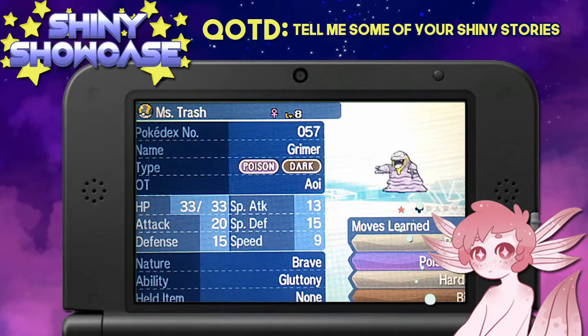Then we have Mrs. Trash. You may think, oh that's just a normal Grimer, it's purple — no, it's an Alolan Grimer, which they are usually green. So they have their shinies and their regular color swap, which I think is really cool. I do want to get a regular Grimer shiny because I think that would be real sick. This one's cool, it has a decent nature. I named her Mrs. Trash because she's literally a pile of sludge and garbage, and I didn't have a better name. If you have a better name, feel free to suggest it because I'm honestly open to changing it.